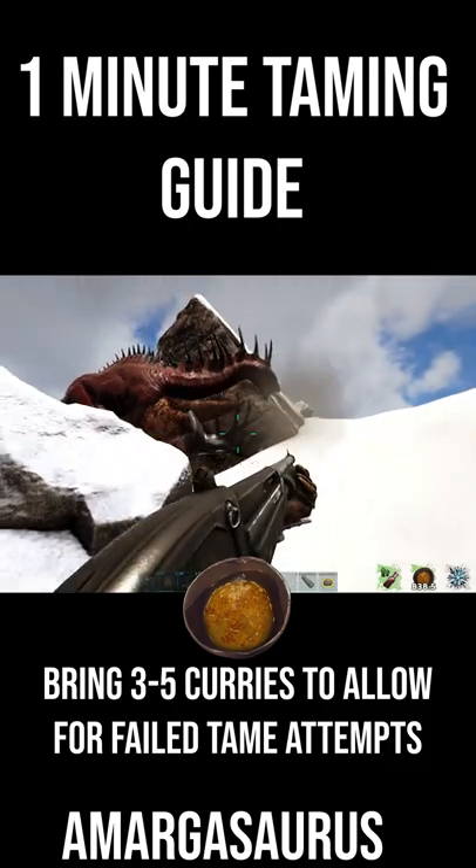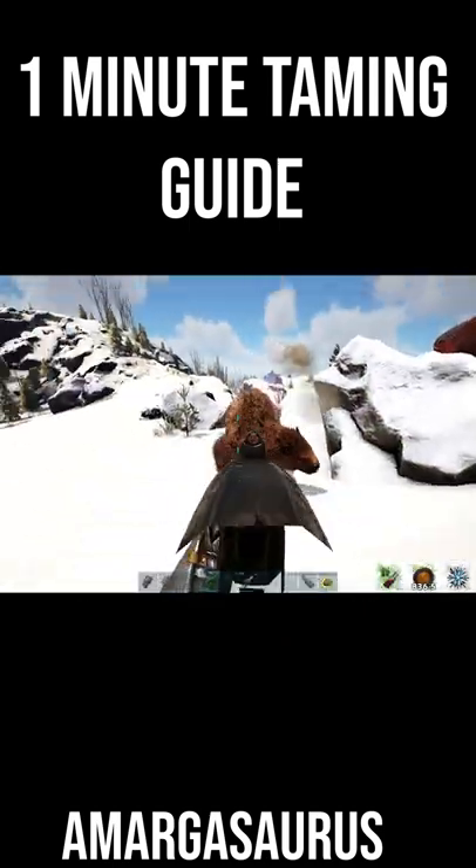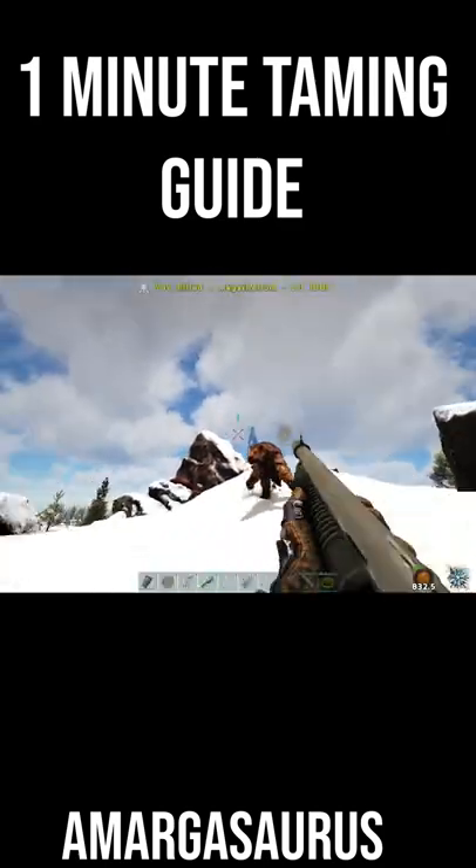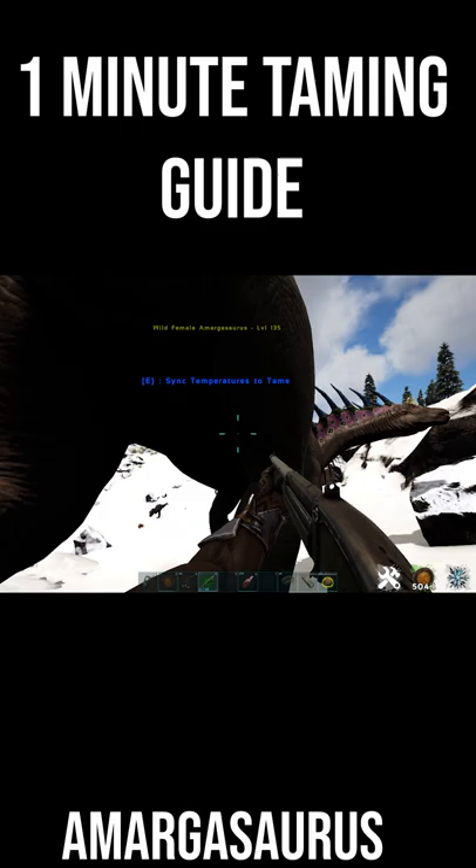You're also going to need Fria Curry so that you can match your temperature to theirs. These guys are only aggressive to aggressive dinos, so make sure you kill off everything aggressive around it. You can then drink your Fria Curry so these guys won't be aggressive to you. Walk up to it, press E, and this will sync your temperature to their temperature.